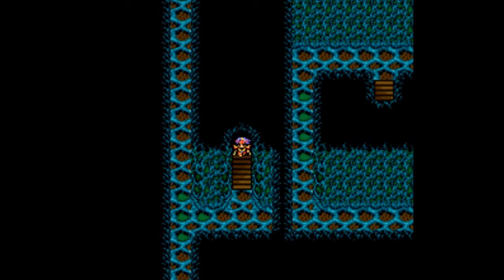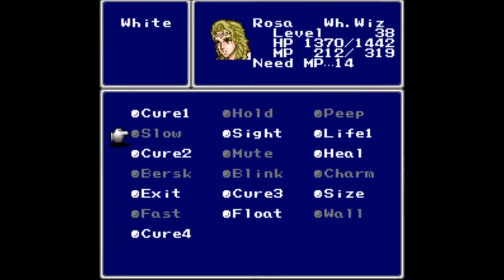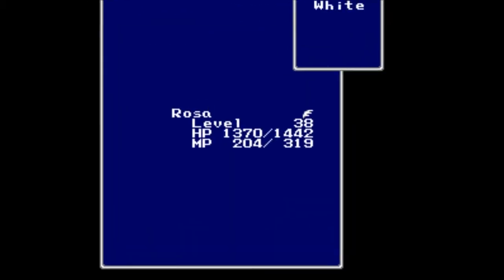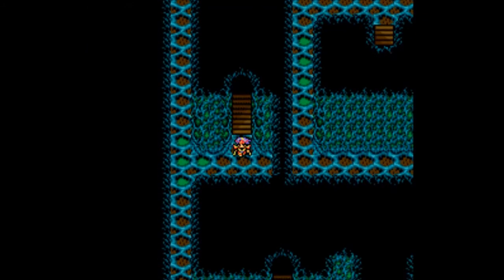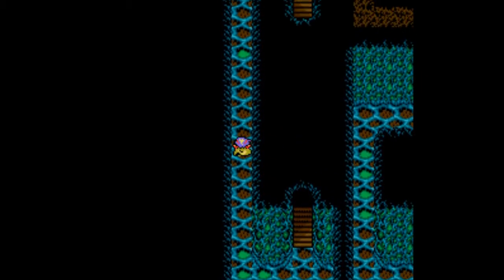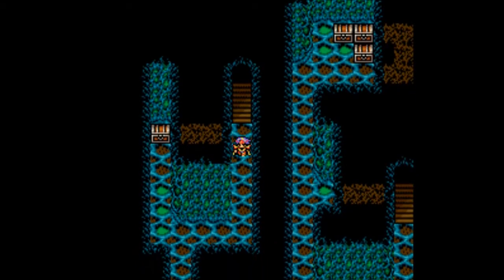Let's head back down and yes, we do have to cast Float again even though we've been on this floor before. Any time you go up and down stairs it ruins everything — everything, I say. We also get into more fights with the same things. We need to head back to the stairs I passed up before; the backtracking is not fun because of these fights.